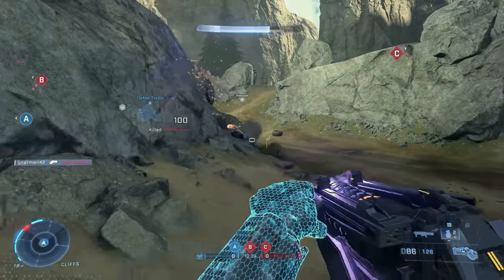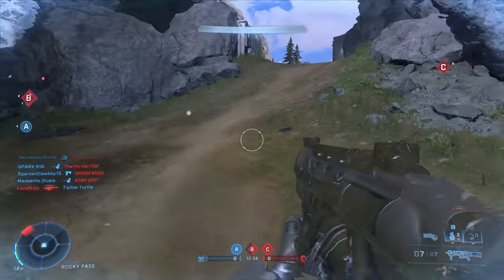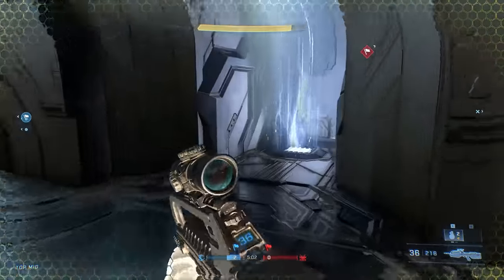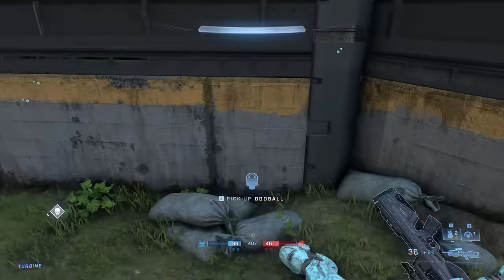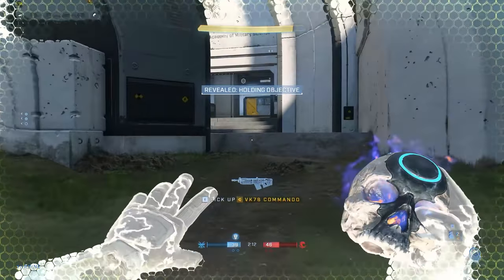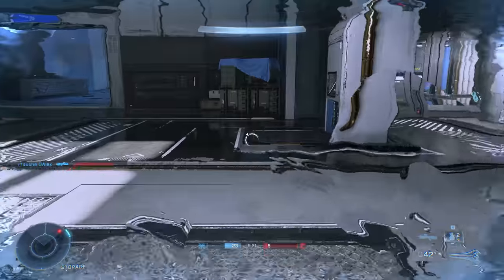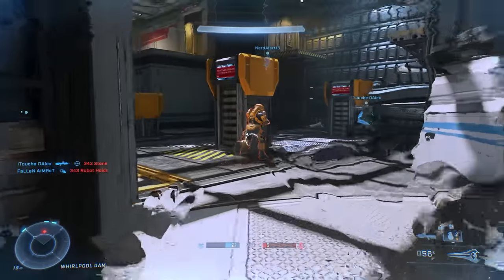There are also two kinds of equipment that rank in the same tier as power weapons: the active camo and the overshield. These are highlighted like power weapons on your HUD, and usually spawn in the center of the map. You want to grab these as soon as they're available, just like power weapons, because they give a big advantage. The overshield doubles your shield capacity to make you much harder to kill, although it won't recharge like your normal shield. And the active camo renders you all but invisible for a brief period. Grab these, or at the very least, keep them out of the hands of the other team.